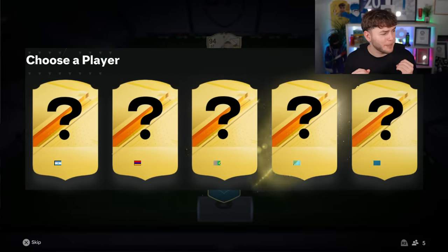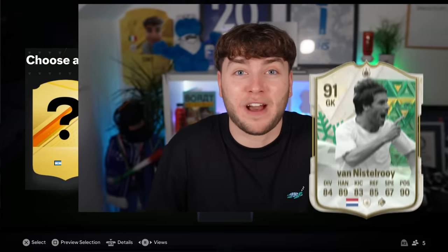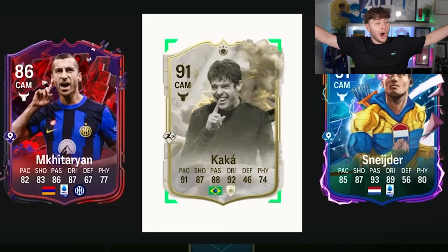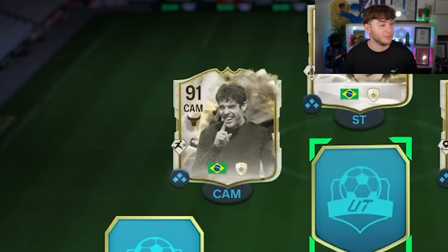Moving on to the next CAM position. Can we get another icon? There's another icon — a Brazilian one and also a Dutch player. It's a special icon, so it could be someone like Van Nistelrooy. I can't think of a bad Brazilian CAM, so I'm locking in the Brazilian icon. It is Kaka! I'm so happy — 91 Kaka is going in the team. Kaka will absolutely help with chemistry. Look at that front three — it's absolutely disgusting.